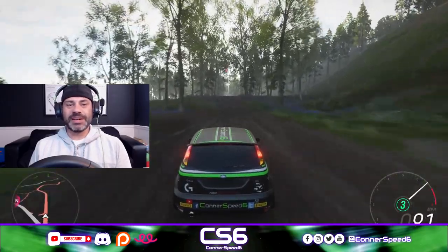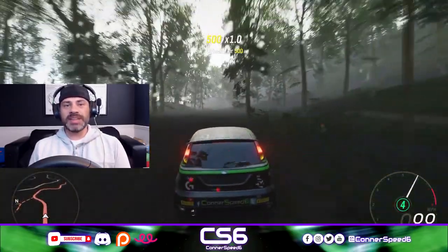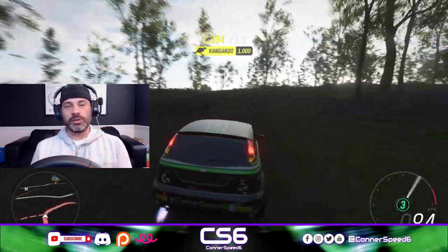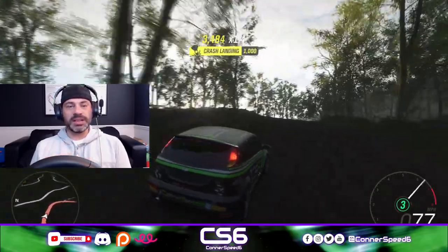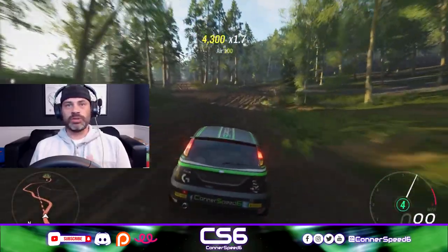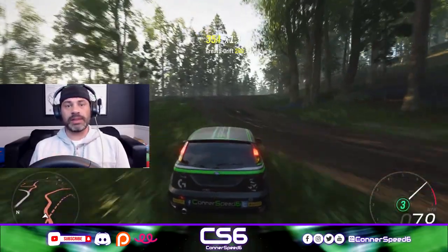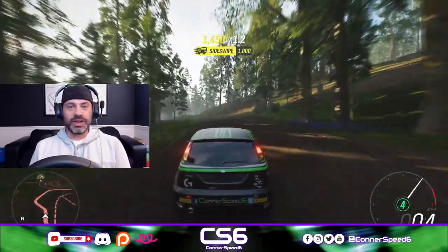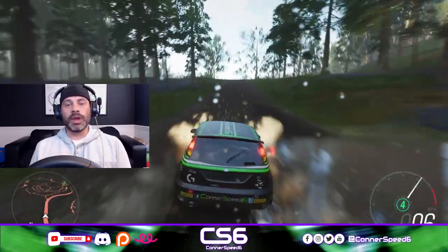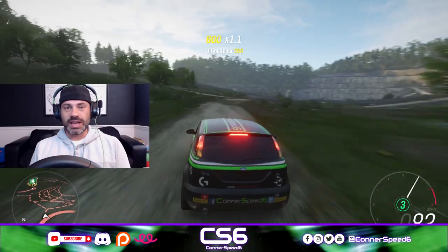What's going on everybody, Connor Speed Six here, welcome back to the channel. Today we are back in Forza Horizon 4 taking on a brand new custom route from one of my subscribers, patrons, and YouTube channel members. It's one we ran recently on stream — a Speed King Triple Five group A rally custom route feature where he built 10 custom routes, and we ran only group A rally cars. It was extremely fun, close racing, and the custom routes were really good. I picked my favorite one to feature here today.